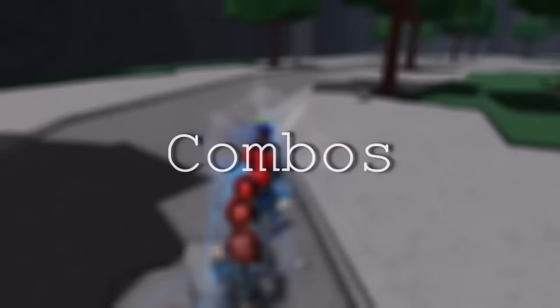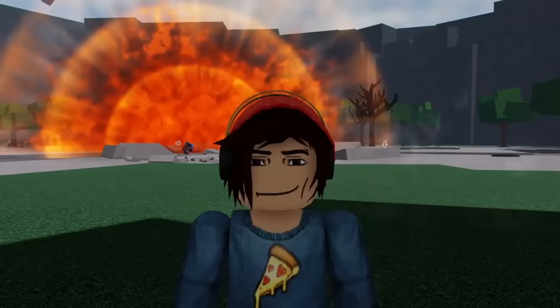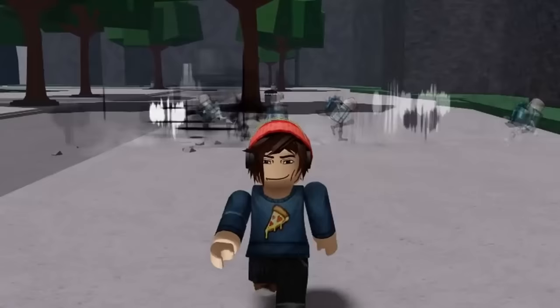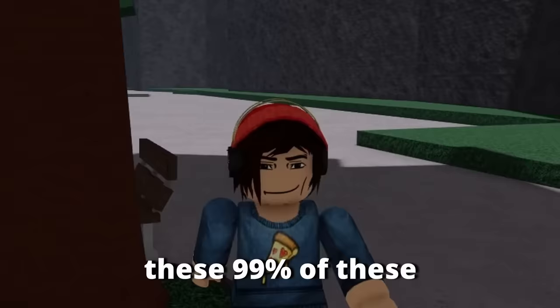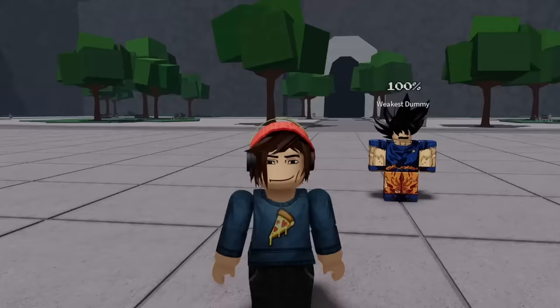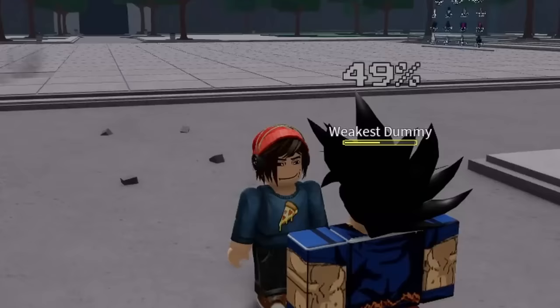The truth of The Strongest Battlegrounds is that combos are everything — unless you're Genos. If your combo is not leading your opponent to the grave, or at least near it, you might as well hit the reset button. The reason combos are everything is because of how easy it is to combo and how deadly 99% of these combos are. You could throw out your one, two, three, and four and it's guaranteed your opponent will at least be at half health.